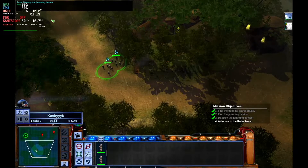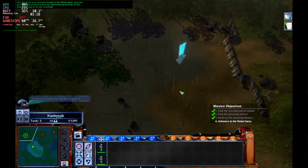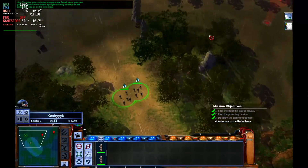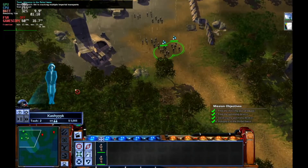All units return to base. To move your selected troops to the rebel base, you can give them movement orders by right-clicking directly on the battlefield map or on the mini-map. We're tracking multiple imperial transports from the east.